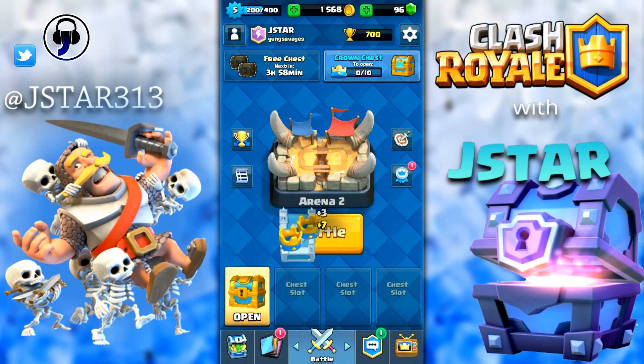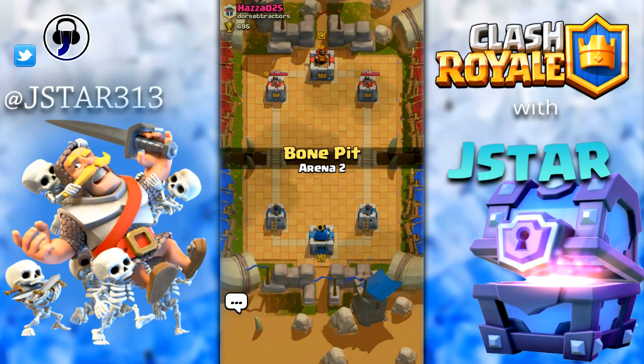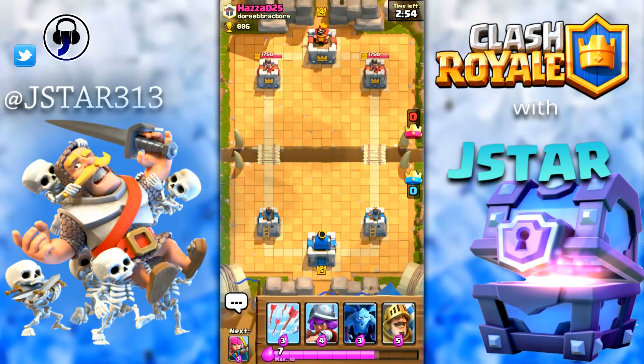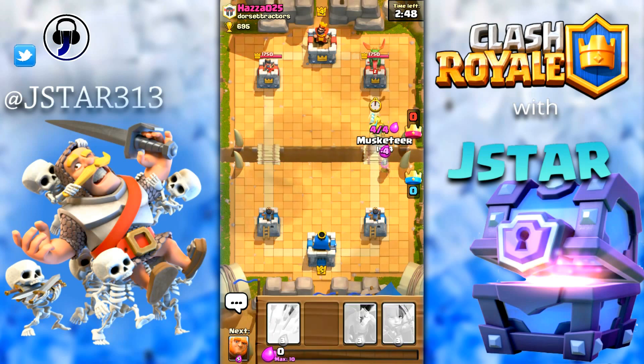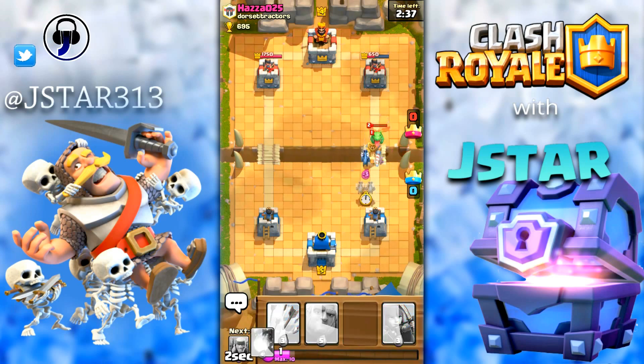Let's do one more battle. Put one knight here and one musketeer behind the knight — this is a great composition to take out towers fast. But there isn't much defense here, so that's a big issue. We'll put some minions to distract his knight and the dragon.